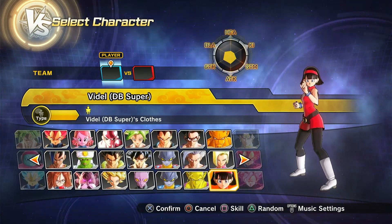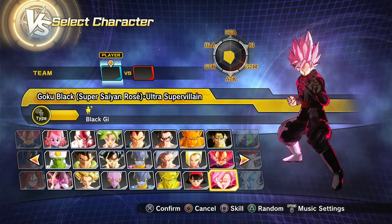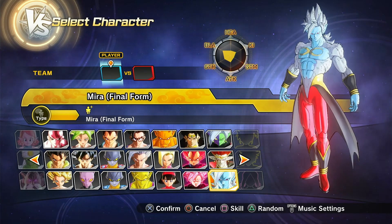Then Gamma 2, Power Awakening Piccolo, Dragon Ball Super Broly, and Ultra Super Villain Rose Goku Black.